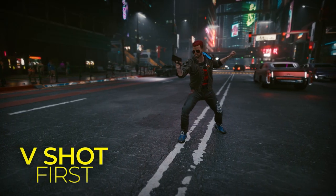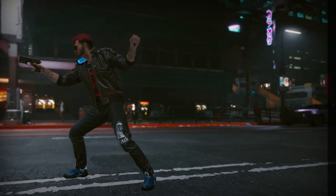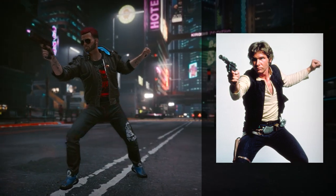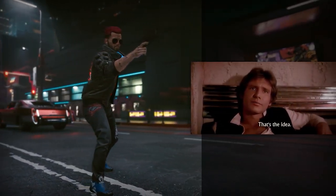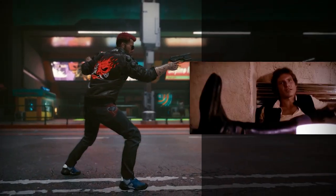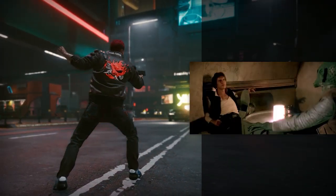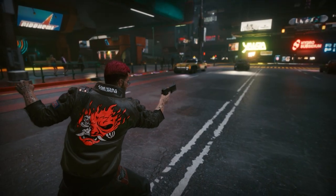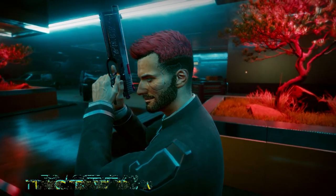V Shot First is another pose taken from an iconic part of pop culture, this time from the Star Wars franchise. The pose is directly ripped from a promotional photograph of Harrison Ford's Han Solo, and the name is in reference to the Han Shot First movement. In the 1997 special edition of Star Wars Episode IV A New Hope, Han's introduction was altered so that instead of shooting the bounty hunter Greedo in cold blood to save his own skin, Greedo shoots at Solo first, implying that the smuggler was shooting in self-defense. This change has widely been balked at by fans, thus the Han Shot First sections of the fandom.